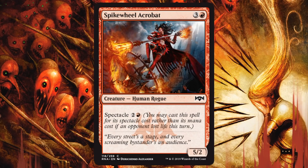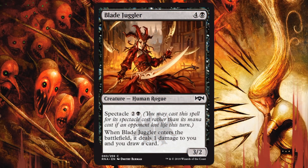Spike Wheel Acrobats — this one is not thrilling to me. It's got a Spectacle cost, but it's not a great cost. A 5/2 for 3 is not horrible, but it's still going to trade down for 2-drops that are 2 power. And I had to activate Spectacle to make that happen. If I don't activate Spectacle, it's a 5/2 for 4 — even worse. It's too fragile. It doesn't have trample or anything like that to push across damage. If you've got better things, and a lot of the time you will, skip this one.